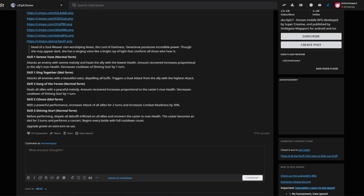Skill three, normal form: Shining Star. Before performing, dispels all debuffs inflicted on allies and recovers the caster to max health. The caster becomes Idle for three turns and performs a concert. Begins every battle with full cooldown count. Upgrade grants an extra turn on use, which is basically burn. That is potentially one of, if not the best healers in the game when she drops, and possibly completely overshadows Hazel. Absolutely insane.